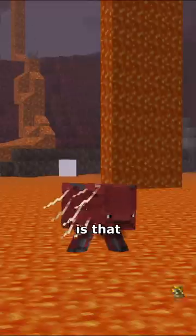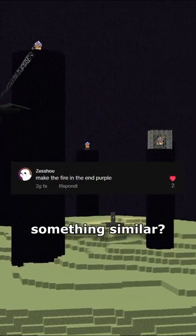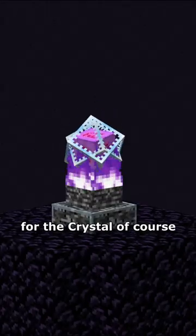One of the coolest nether features is that the fire in certain biomes is actually blue. But what about the end? Can we make something similar? After some coding, the fire in the end is now purple, and this goes also for the crystal, of course.